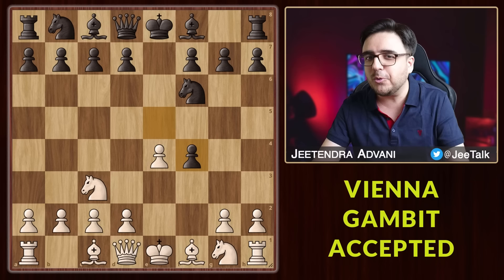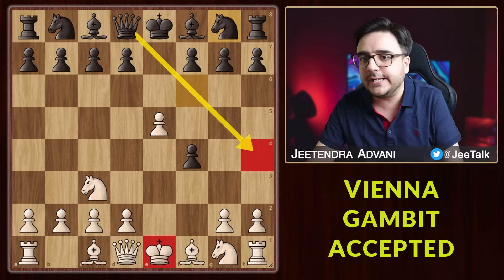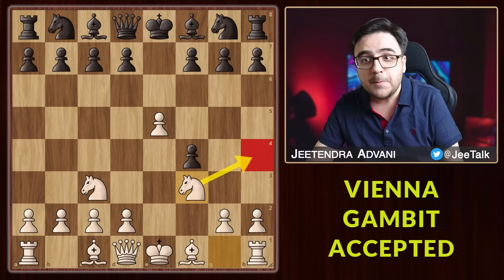This knight has no safe squares left. He is forced to go back, and now we have to be careful about the Qh4 threat. So simply develop this knight and you are already in a great position. But let me show you a cool little trap.